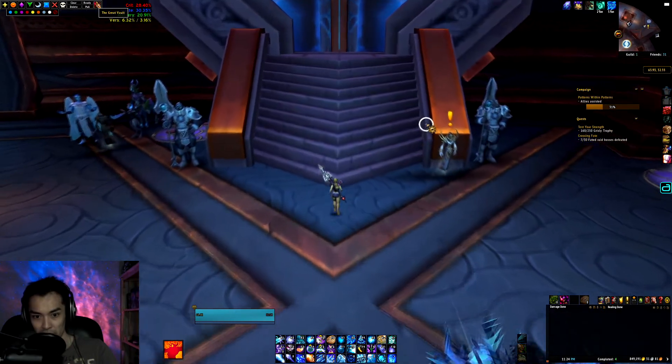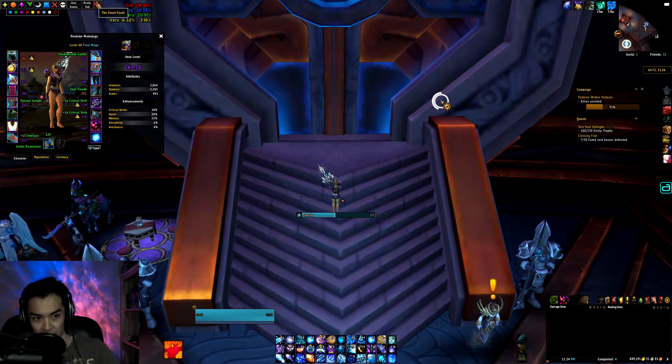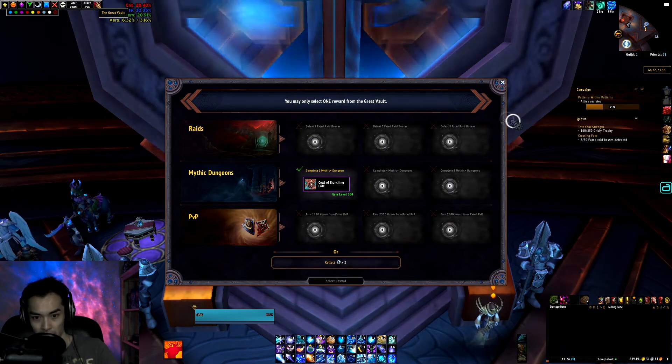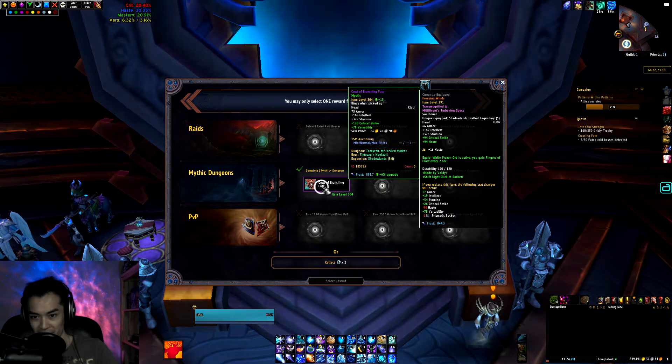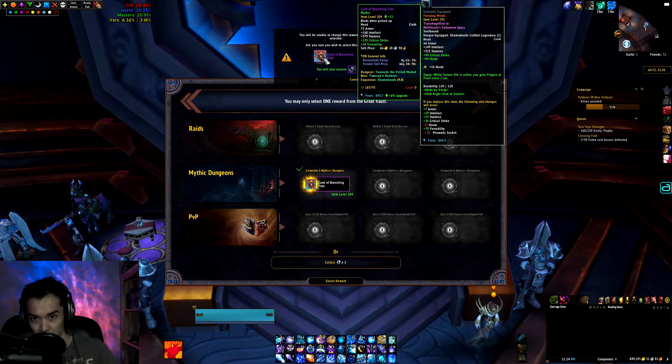Starting out on my Alliance Mage today. This is one of the toons that got carried. Got a helm — it's actually my legendary slot. Maybe consider moving that Legendary at some point.